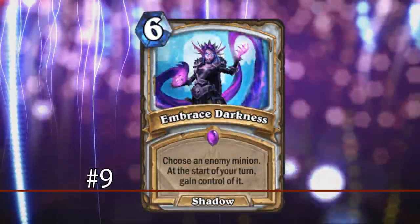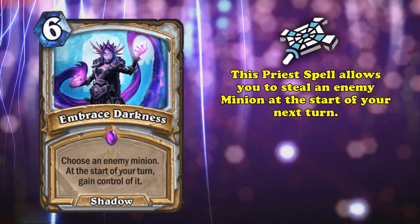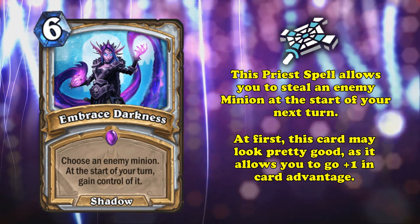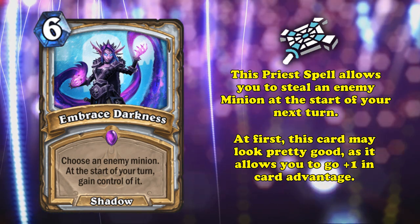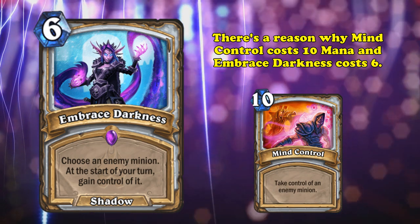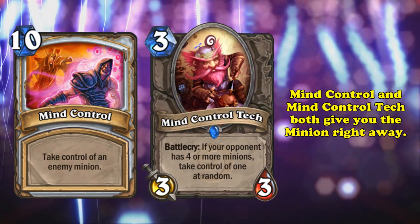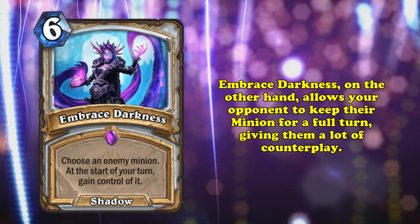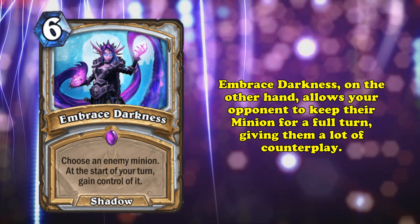At number 9, we have Embrace Darkness. This 6 mana priest spell lets you select an enemy minion to steal at the start of your next turn. At first glance this card seems amazing, especially since stealing minions is one of the best effects you can have in a card game, because it effectively lets you go plus 1 in card advantage. Unfortunately, there's a reason why Mind Control costs 10 mana and Embrace Darkness costs 6. Mind Control, and by extension Mind Control Tech, steals one of your opponent's minions as soon as you play it, giving them no way to counter it. Embrace Darkness, on the other hand, gives your opponent a whole turn and a myriad of options to play around the effect.